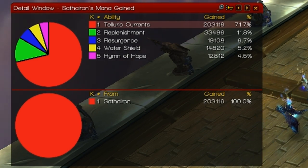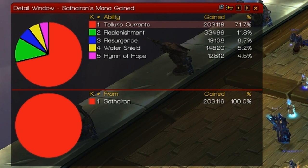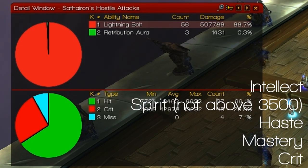If you are speccing into Clearcasting Currents, your stat priority should look something like this: Intellect first, then Spirit up to whichever point you feel comfortable — I wouldn't go above about 3,500 including trinkets stacked. Then Haste, then Mastery, and finally Crit.